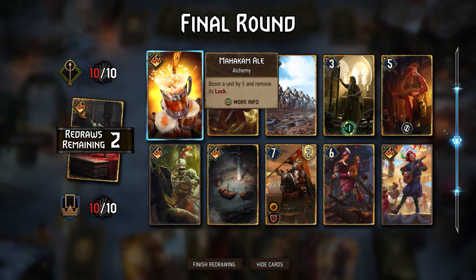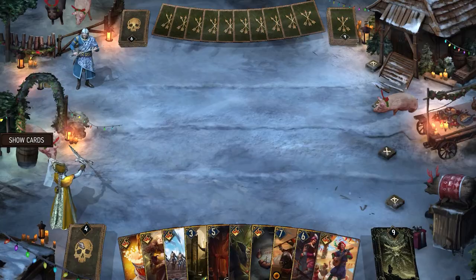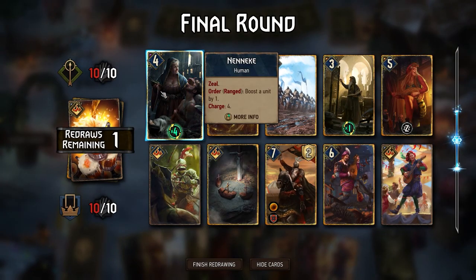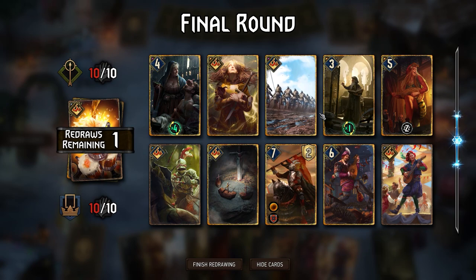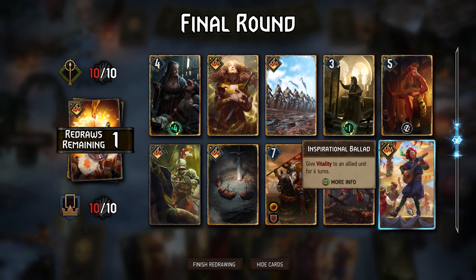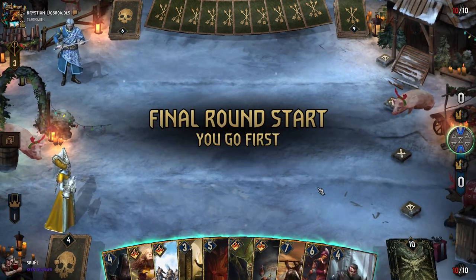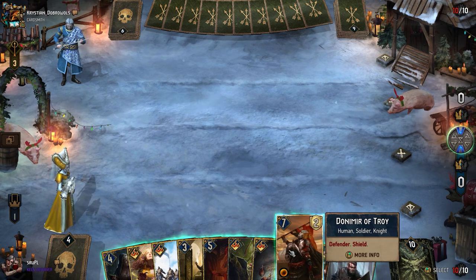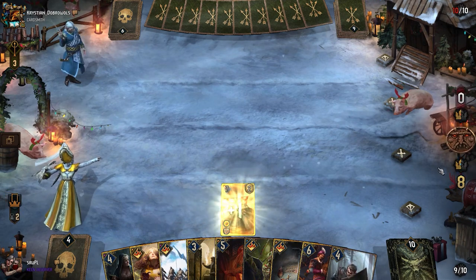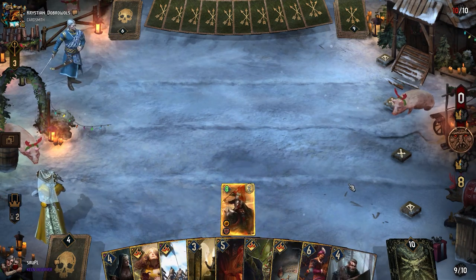He might try to move something around. Do I want Renew? No. Enneka's nice. Enneka's nice, Inspirational Ballad — we don't want that. There we go, nice draw — really nice draw. I can say we've got a perfect draw.